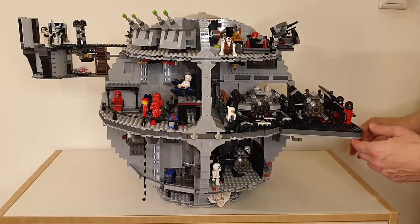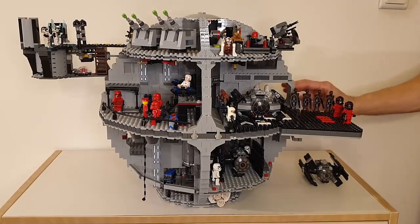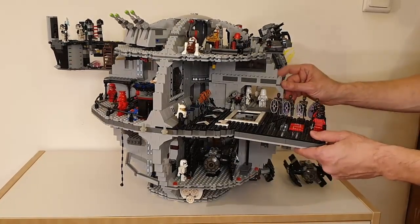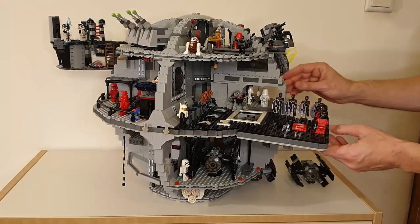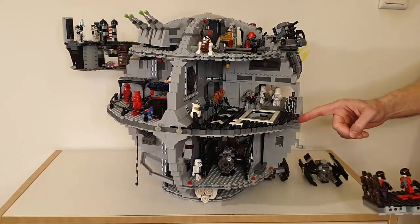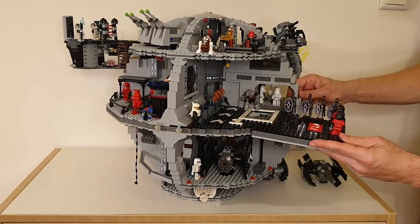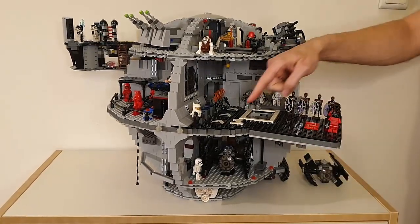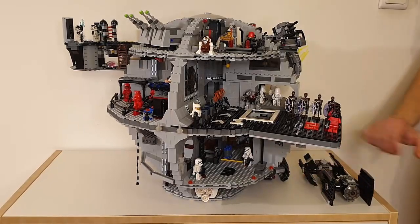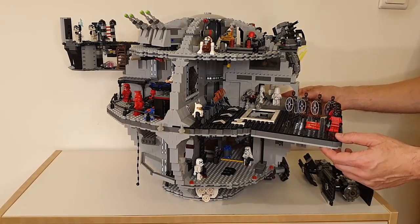Now, the landing platforms. We added a nice extension to the landing bay, and this is what you see here. It actually completes the landing pad. Now we have three landing pads — number one, two, and three. You can draw them out just like a drawer. There are technical bricks and technical pins for connecting that to the Death Star. Three landing pads make the whole thing more playable because you can put more spaceships inside the space station.